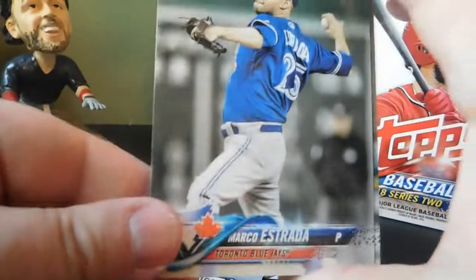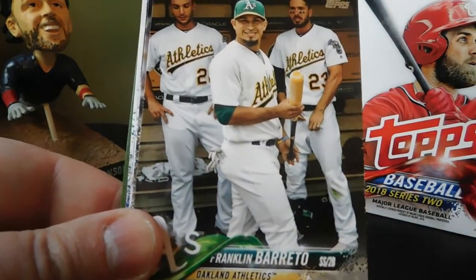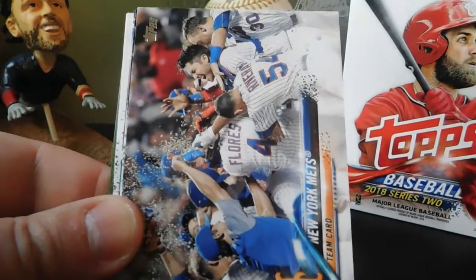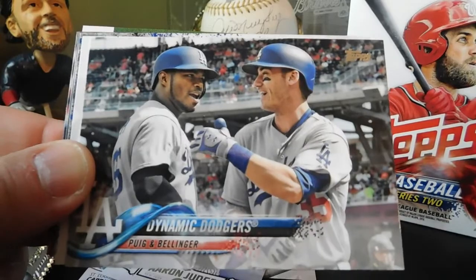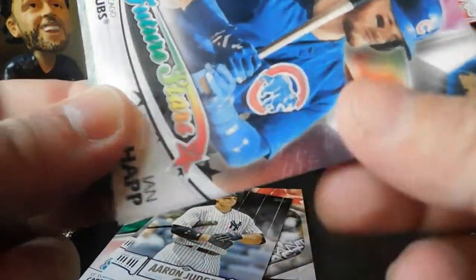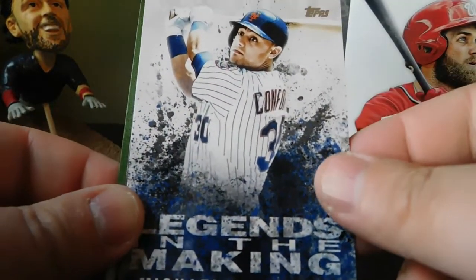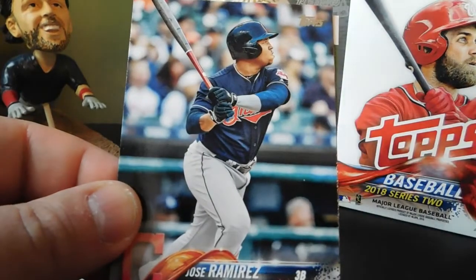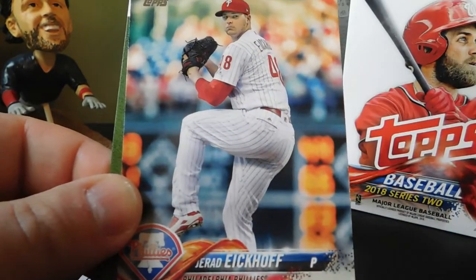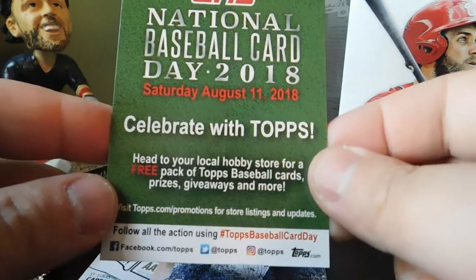Next pack: Marco Estrada, Phil Hughes, Franklin Barreto, a New York Mets team card, Dynamic Dodgers with Puig and Bellinger, Future Stars of Ian Happ, Legends in the Making Michael Conforto, Luke Weaver Future Stars, Jose Ramirez, Jared Eickhoff, and a little advertisement for National Baseball Card Day — Saturday, August 11th, 2018.